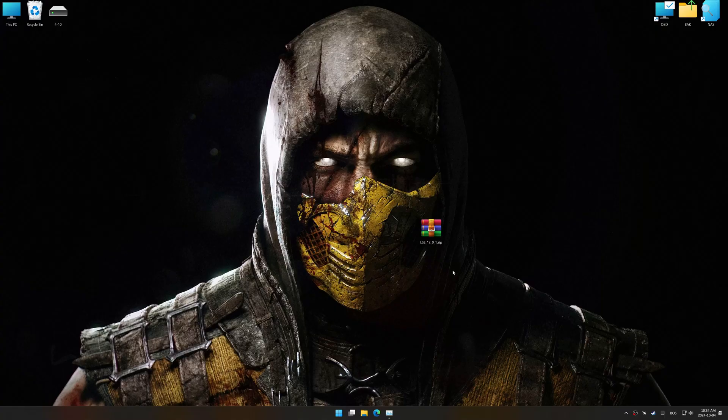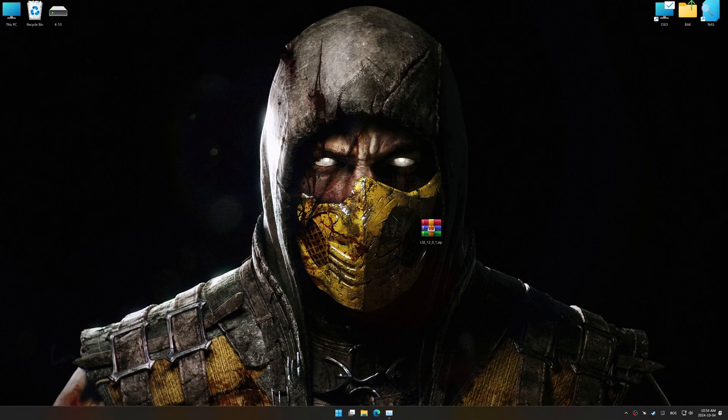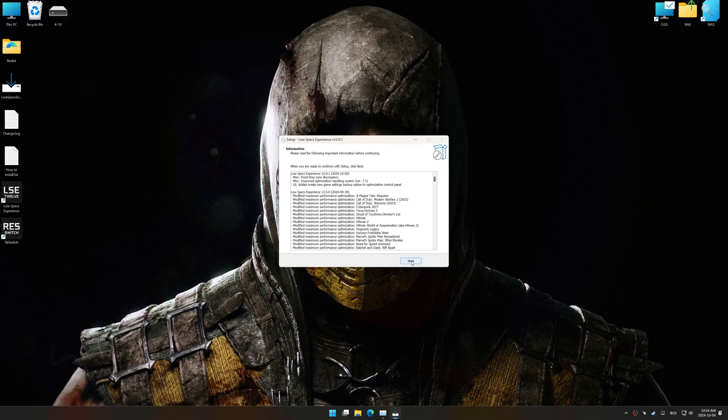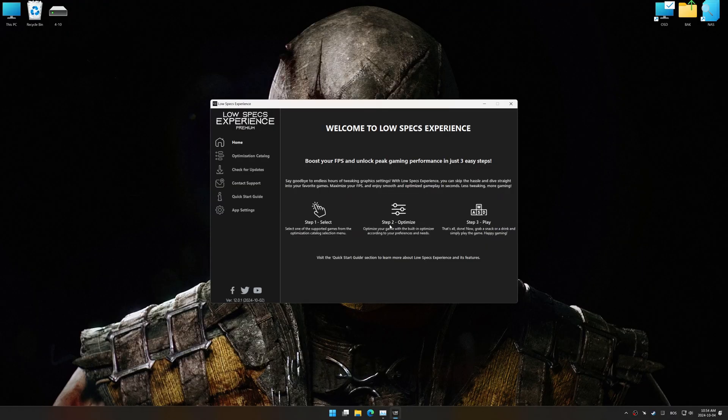Before we begin with the optimization process, download and install Low Specs Experience using the link in the video description. First things first, start the installation process for Low Specs Experience. Once the installation is complete, start it using the newly created Desktop shortcut.